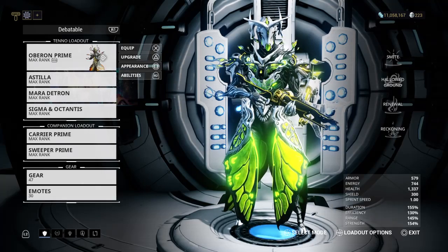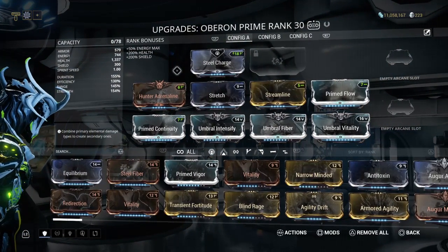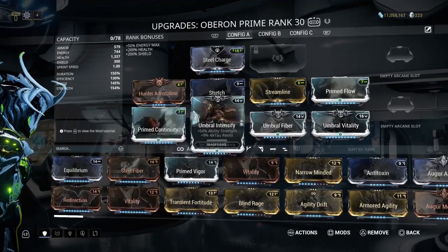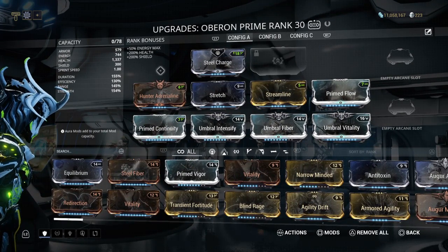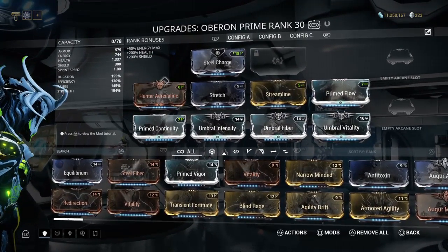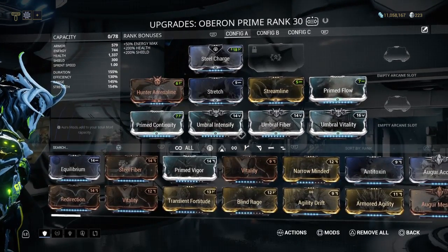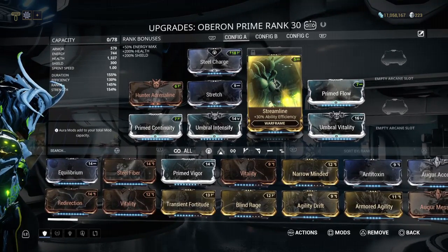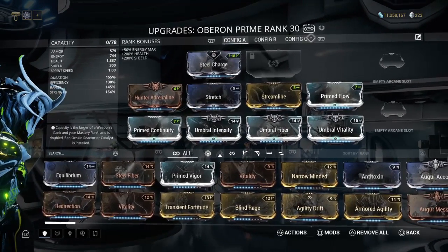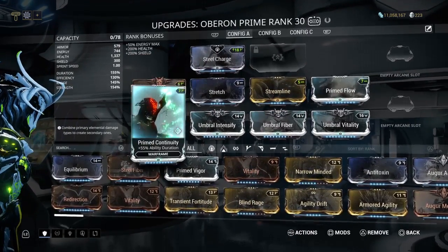I'm currently using Oberon Prime this time around — a Warframe I haven't used in a while, even though he's actually very good. My current build for him has some shiny stuff. I do have Prime mods on him, and I have Hunter Adrenaline because that benefits a lot with all the health he has, thanks to the Umbral mods.